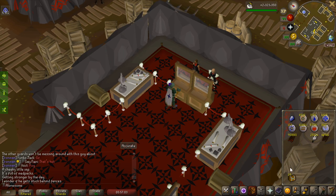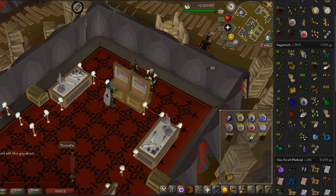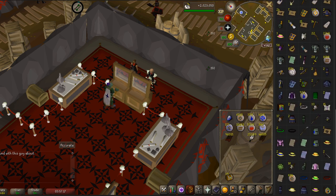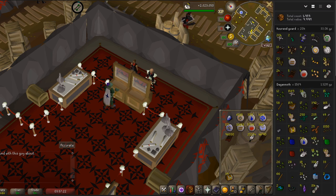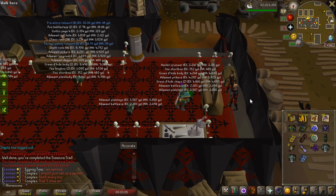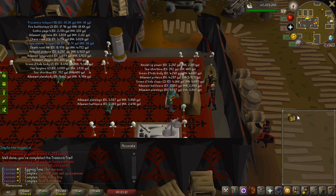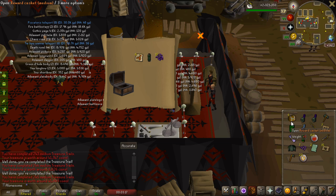I just collected 39 caskets and when I open all of these I will have 250 medium clues completed in total. I've killed a total of 1,569 Dagannoth — 186 mediums in this video so far plus these 39 incoming. These are all the uniques I've got so far and I have 10 caskets left. I pretty much drop everything else because it's so useless — like 2k for some alch items. I still do not have a mitre, which is really unfortunate. Let's open these last 10 and see what we get.